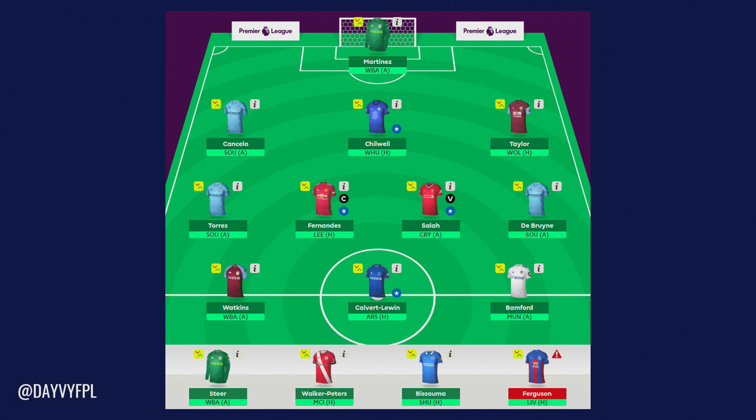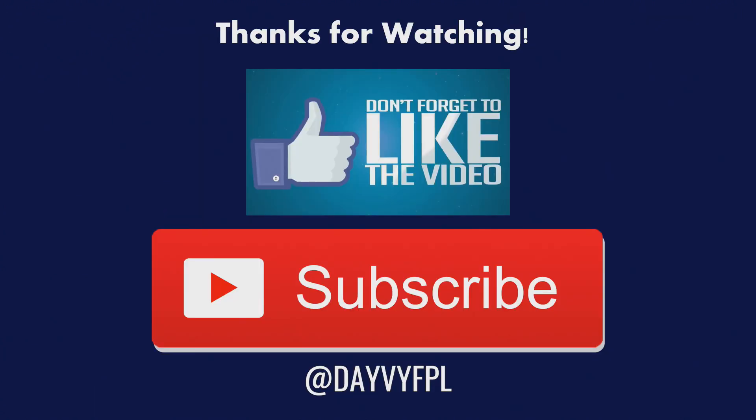Salah faces Crystal Palace, who are usually a bogey team for Liverpool, so I'm a little skeptical. Fernandes is worrying me with his Sheffield United performance, but I think Leeds will be more attacking and he could get more space. Currently I want Bruno Fernandes. If you own Harry Kane or Son, I'd opt for them — Kane has a great scoring record against Leicester, something like 16 goals in 10 games. But in my own team, Bruno Fernandes is potentially the best captaincy option. Stay tuned to my Twitter at DaveyFPL or a possible deadline stream.